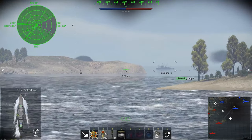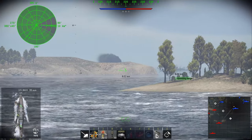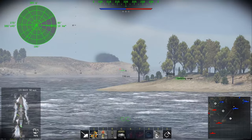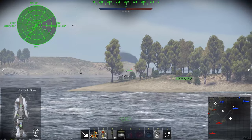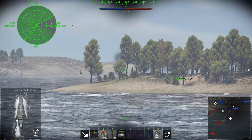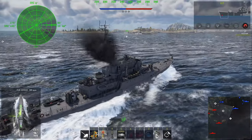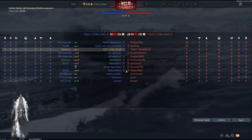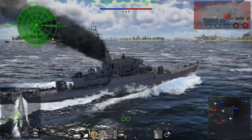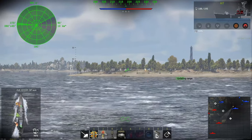Looks like a Japanese frigate out here in the distance, so we're going to put some highly accurate fire on them. It's just a matter of spraying it around the lead indicator and you should get some hits — it's very accurate. 14 shells to the reload and then it's about seven seconds with my expert crew. Got some hits there on the Japanese ship, we'll give another salvo.